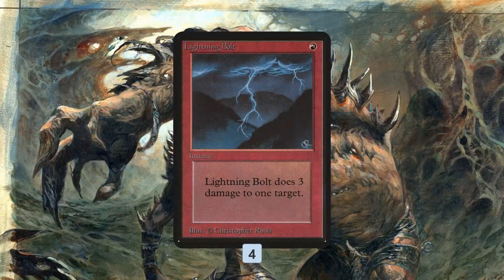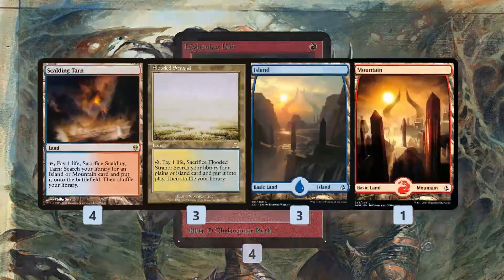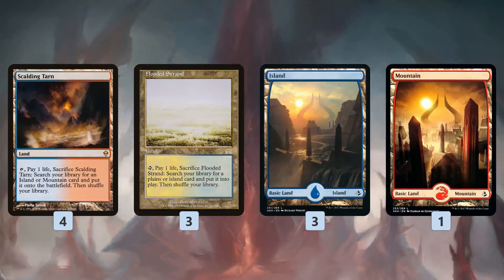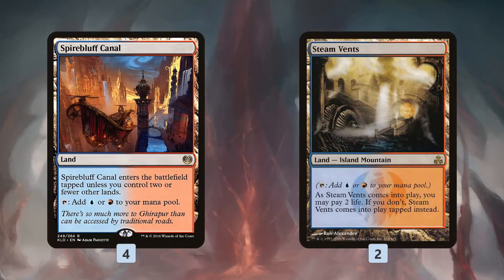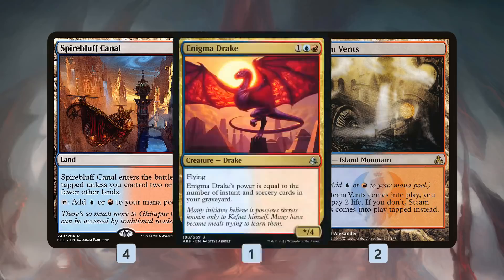Lightning Bolt gives us a bit of removal — we can go face if we need to finish off the game, or get a blocker out of the way. The mana base is pretty straightforward: some fetch lands, some basics to fetch up, Steam Vents is fetchable, and Spire of Industry for untapped mana over the first turns of the game. Only 17 lands in the deck — we don't want many, we only really need maybe 3 or so to close out the game.